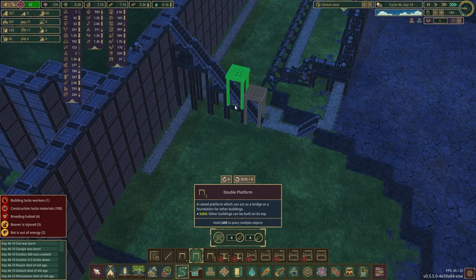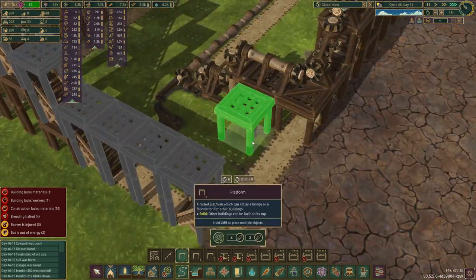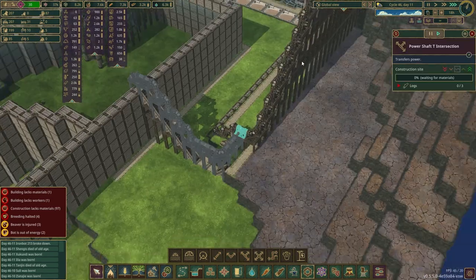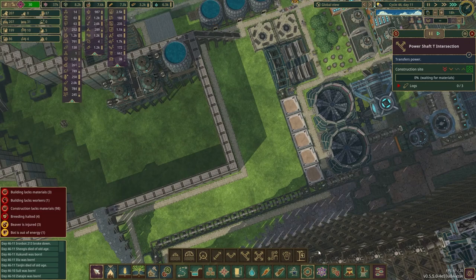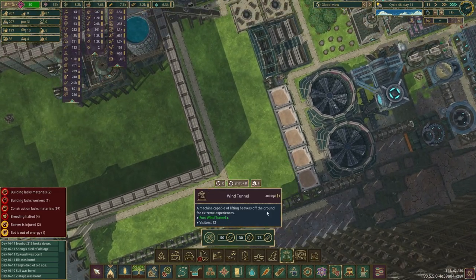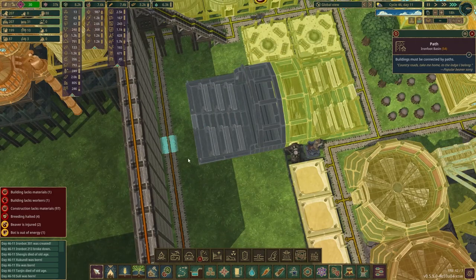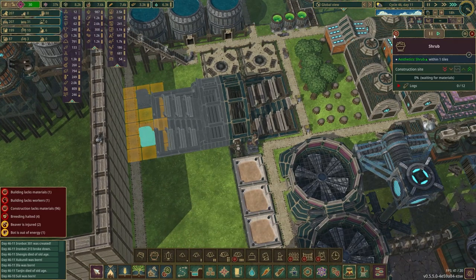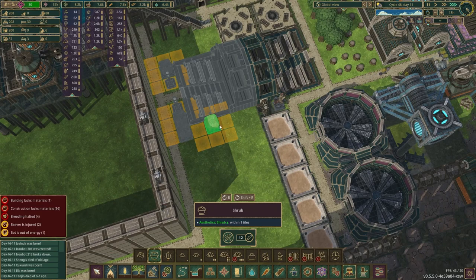Let me bridge up power here. This should be redundant — all this is getting powered. Let me also get another motivatorium. I wish that lined up a little better here. I could do a couple of shrubs, couple of lanterns, some more shrubs along the edges.